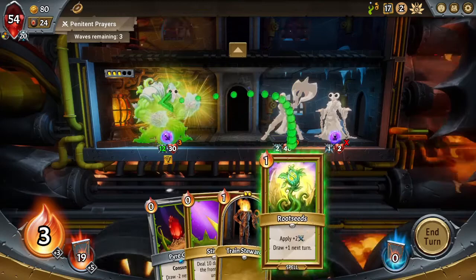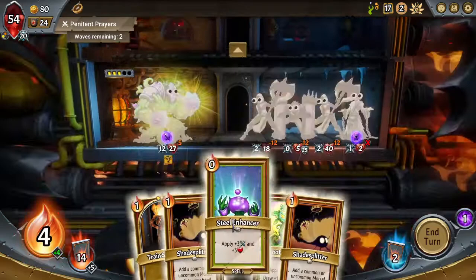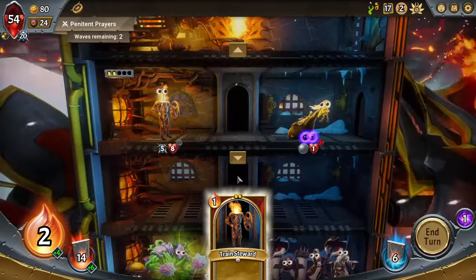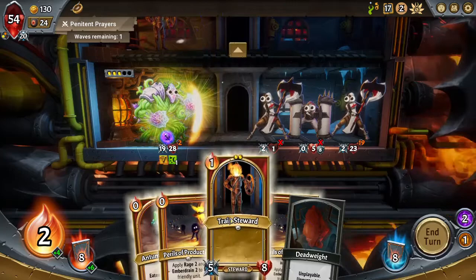Let's go ahead and place you on the top and do a strike. We were lucky we placed him up on the top. Now, because we are going to be getting most of our ember from a card, we really don't need the ember morsels. They're good to just provide an extra meat shield. In this case, we'll use a train steward as one.